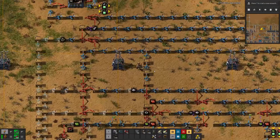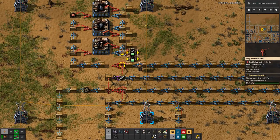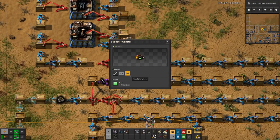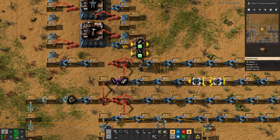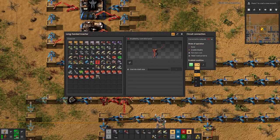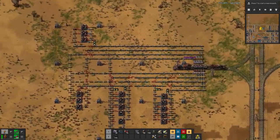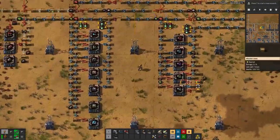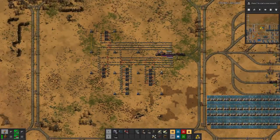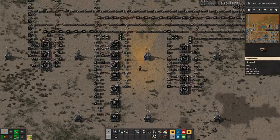We should see by the end of this episode how everything is working, or if we have made some mistakes. The train is coming around for the first time, so now we should see... okay, here we have an issue. Let's make this so we have less than 50 in here. Apparently this inserter is preferred over this one, and we will only see items going down once the items are fully saturated.